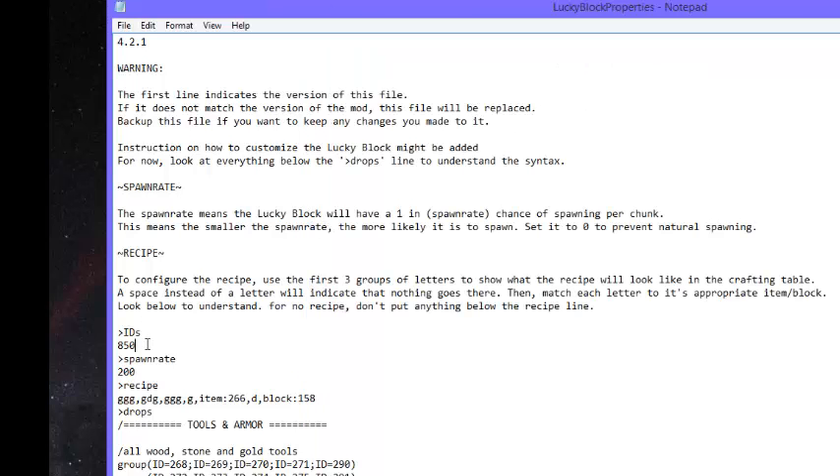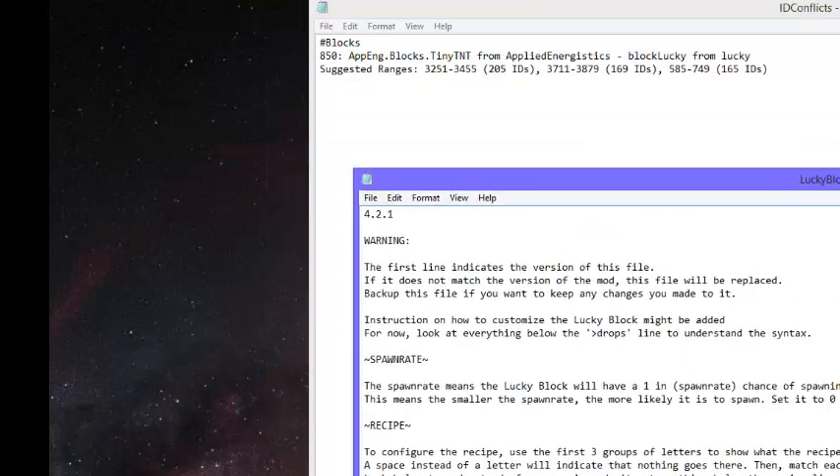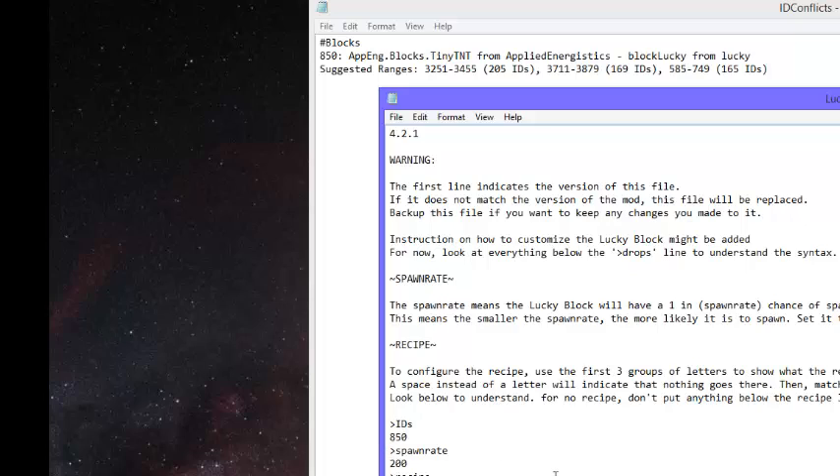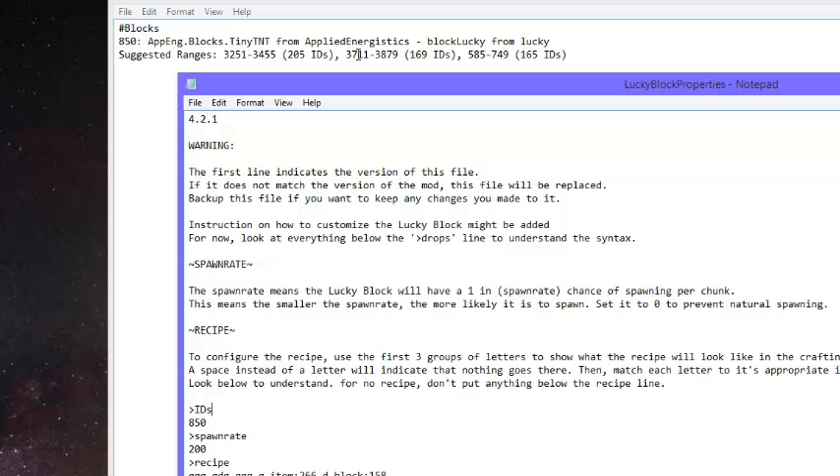I normally use these numbers right here in the suggested range. All you have to do is go in here — it's pretty simple — just delete the current ID and type in a new one. I'm going to type in 3711.